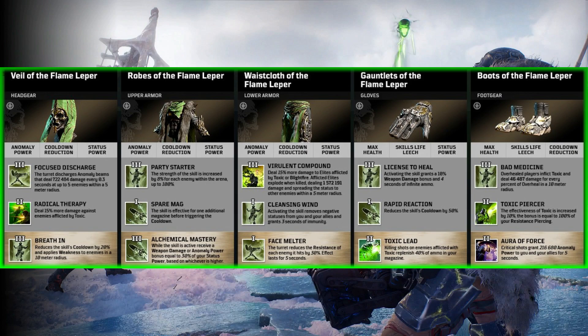Next up, the lower armour — Wastecloth of the Flame Lepper. Virulent Compound is the tier 3 we kick off with: it deals 15% more damage to elites afflicted by Toxic or Blightfire. Afflicted enemies explode when killed, dealing a lot of damage and spreading the status to other enemies within a 5 metre radius. Cleansing Wind — activating the skill removes negative statuses from you and your allies and grants 3 seconds of immunity. And Facemelter — the turret reduces the resistance of each enemy hit by 30%, lasting for 5 seconds.